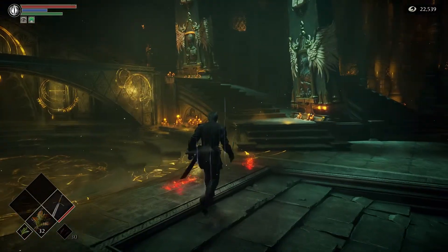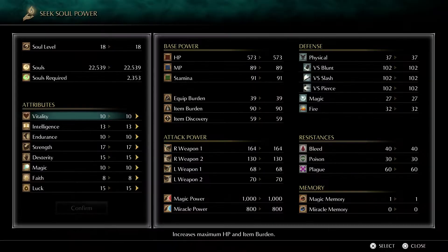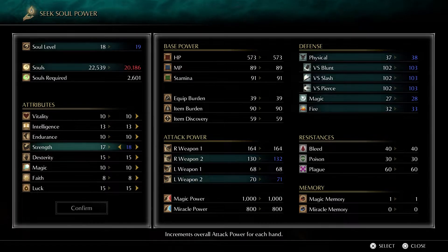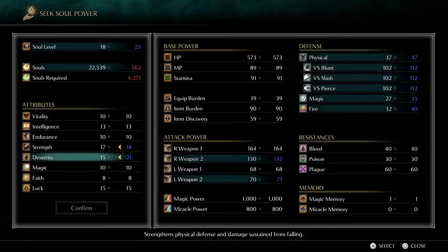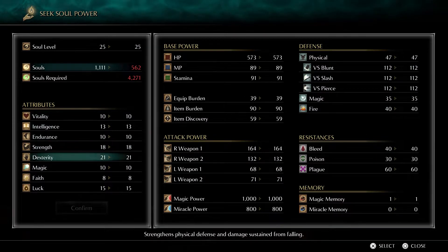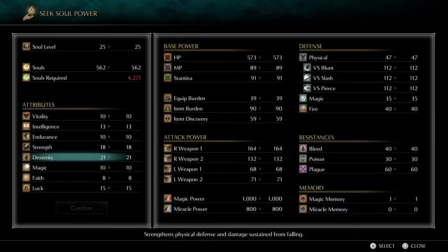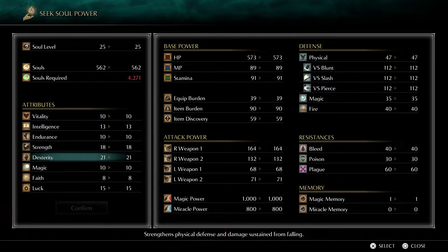Let's go ahead and level up and wrap up this run. Strength — let's finish that off at 18 because that's how much we need for the katana, and then bring DEX up to 20. After DEX hits 40 — or maybe I'll stop somewhere around there — we'll mess around with vitality and endurance. These are pretty much the only four stats we'll mess with. Strength is nearly done, just three more, then we'll cap DEX at 40.